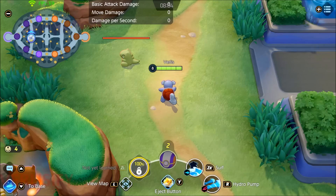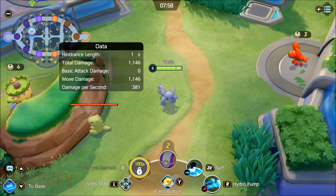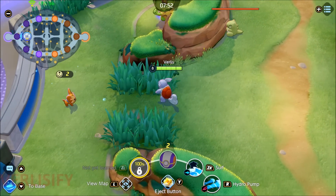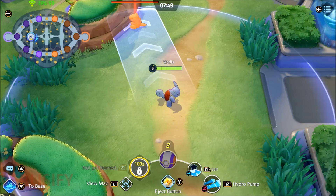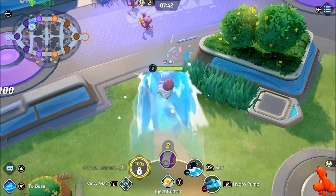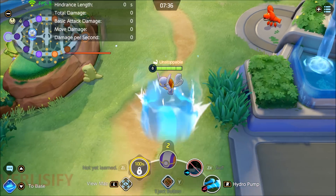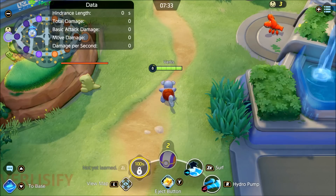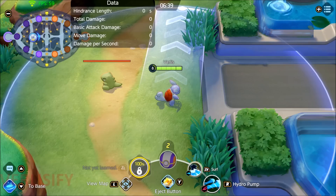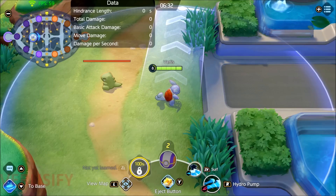So with Surf and Hydro Pump — when you use Surf, when you come to the end of it, you get to hop off and choose a direction. Hold to the right, and you hop off to the right. Hold to the left, and you hop off to the left. If you don't press anything, you actually hop off the Surf pretty early on and it continues for a ways. But if you're holding in the direction of the Surf, you follow it through most of the distance. Most of your attention in a fight is going to be optimizing where you're putting that Surf and what direction you're hopping off to do the most carnage.